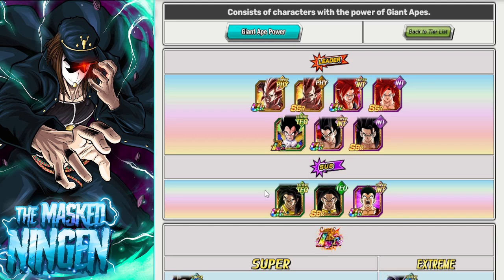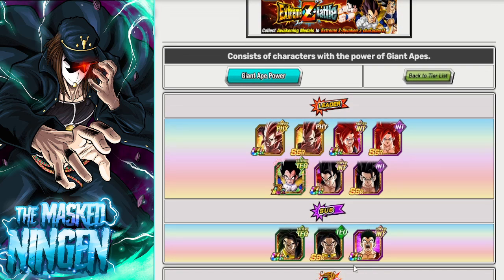Let me know what you guys think down below in the comment section. Are you summoning for Goku? Who are you planning to run him with? Let me know a team build you are most excited to use if you do pull him. That is going to be it for the video guys — this has been the Masked Ningen. Smash that like button, subscribe to the channel if you are new, check out the links down below for the Discord and the merch store, and I will see you all again soon. Have a good one!